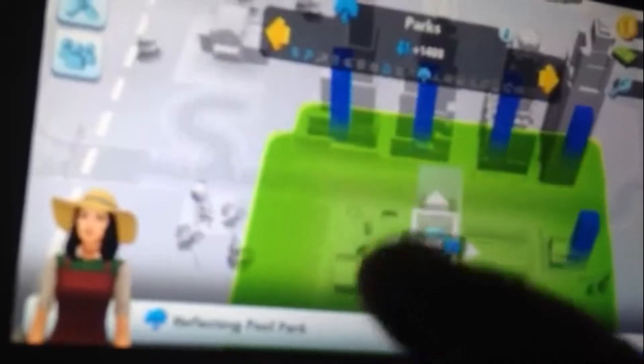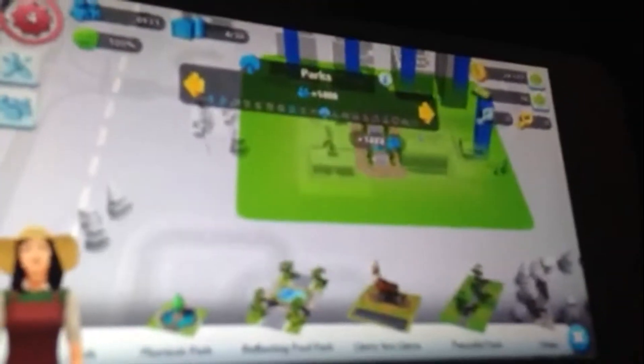A park is like — oh jeez, let me just show you that. This is what a park is. A reflecting pool park — that looks cool, two thousand coins. I have enough, let's put it right there. I put it right there in between those buildings. Oh, it wants me to talk to the girl — she said make a park. And the city storage — I'll put that right there too.